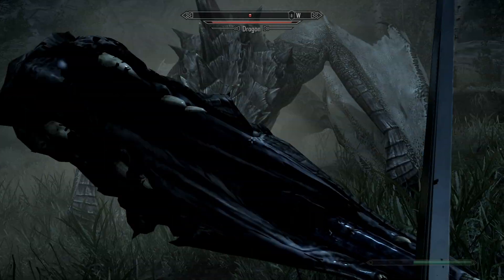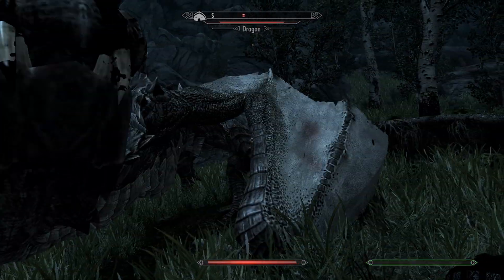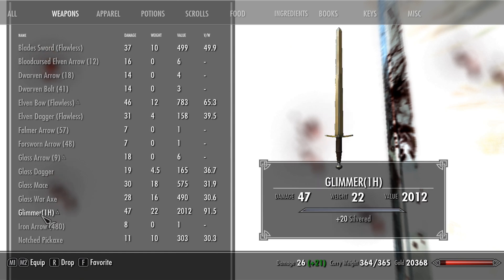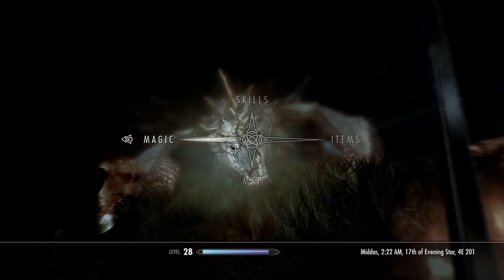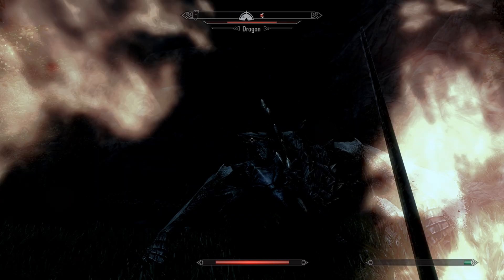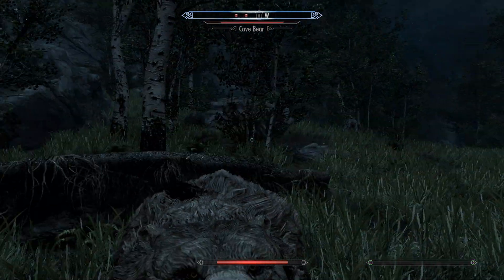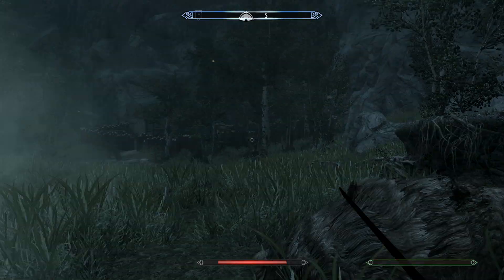I'm using the two-handed sword right now, which doesn't do much damage to the dragon because I haven't leveled it up on my character. But you'll see that the one-handed does a ton of damage. I just really like this sword — it's really cool and this is a mod worth downloading. You can see all the damage it's doing. It took out the bear pretty quick too — I think it actually did more damage to the dragon than to the bear.